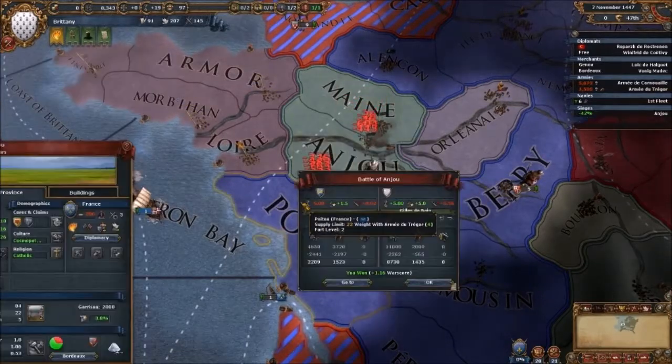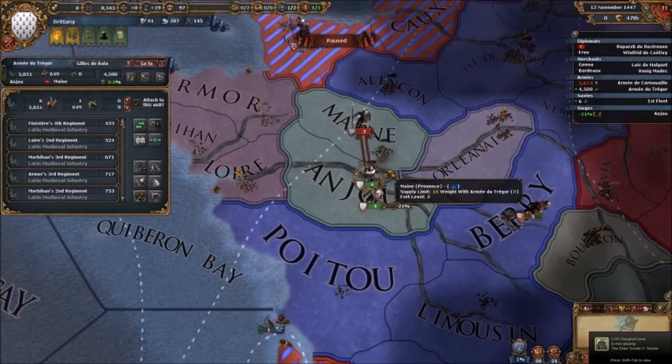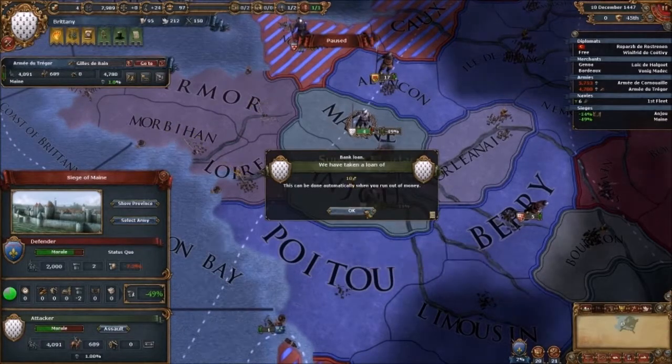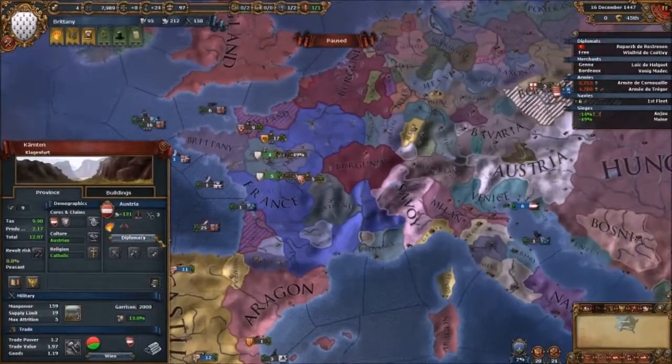Taking out a loan — we're going to start getting a lot of inflation. Venice is there — oh shit, Venice just entered the picture! Get in there. We won! We won! Venice's army has been destroyed.